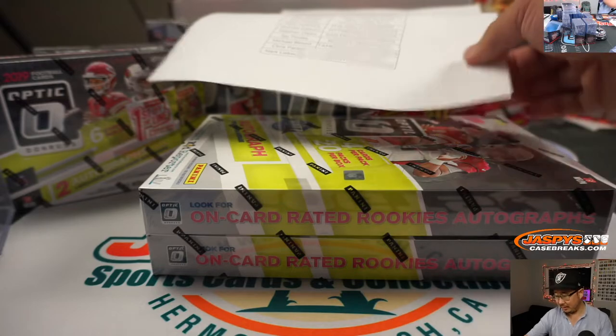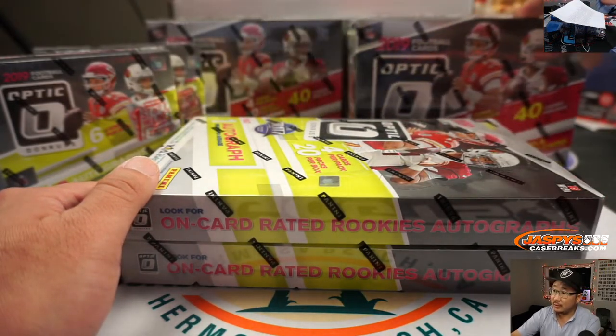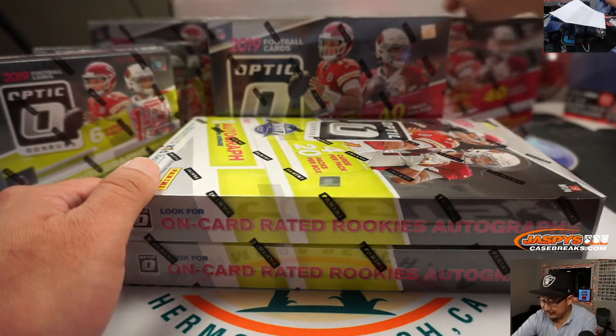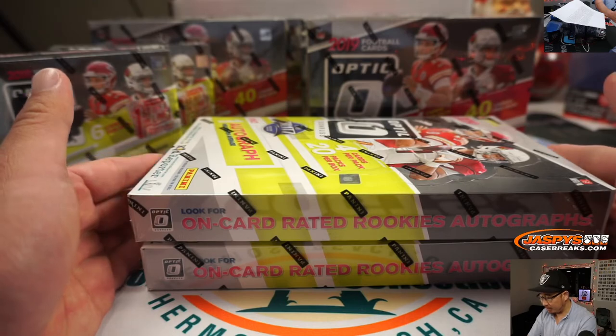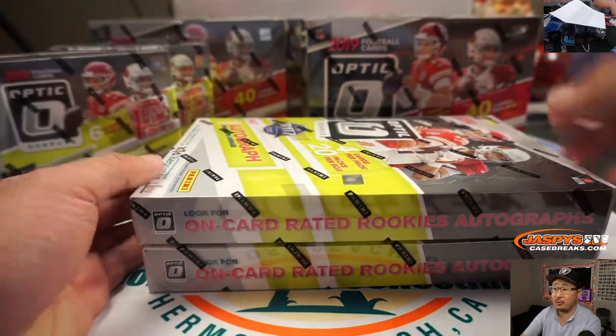There it is right there in all its glory. There are the collector boxes back here: one, two, three, four, five. Got the two First Off the Lines right here and the two hobbies right here. I think we're going to go collector first, then the two hobbies, then we'll close with the two Firsts Off the Lines.